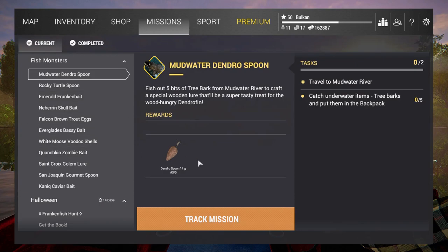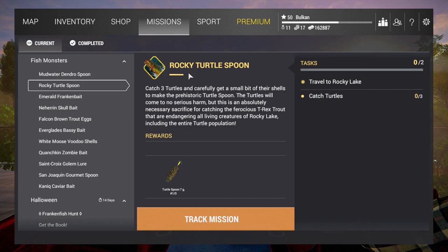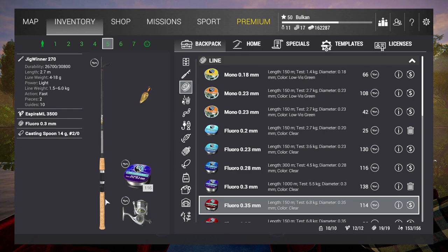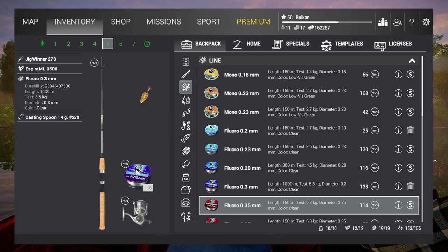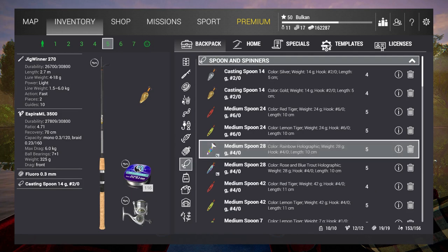What's up everybody, I am Bulkan playing Fishing Planet and I am going after another monster fish. I want to catch these guys here — the Rocket Turtle Spoon. You need to get a Rocket Turtle Spoon, then get a bunch of T-Rex Trouts. The setup I'm gonna use is Espira ML 3500, Jig Winner 270, Floro 0.3 or 5.5 test kilograms, and I have some spawns here to catch the turtles.